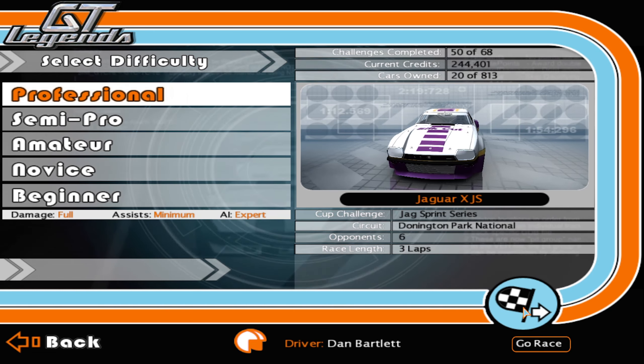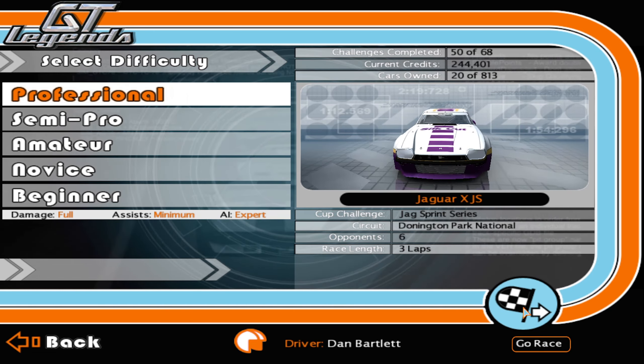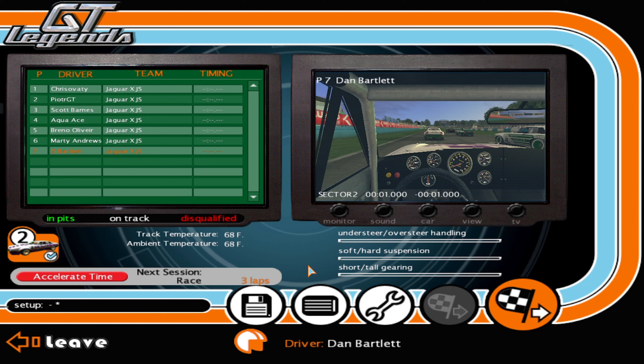Six opponents, seven cars on the grid, starting at Donington Park National. Qualifying has been concluded and newcomer Chris Avati took pole position with PJT alongside on row one, row two Scott Barnes and Aqua Ace, row three Breno Oliveira and Marty Andrews. I'm starting at the back in seventh. Points go down to seventh place — seven for a win, six for second, five for third, and so on, keeping it close like the prior championship.